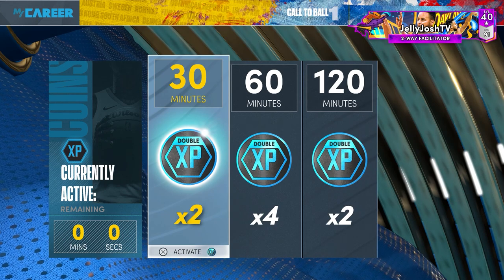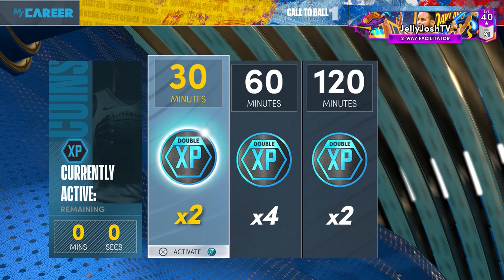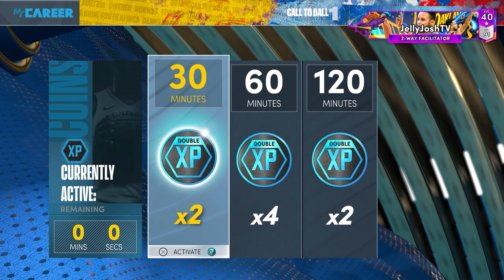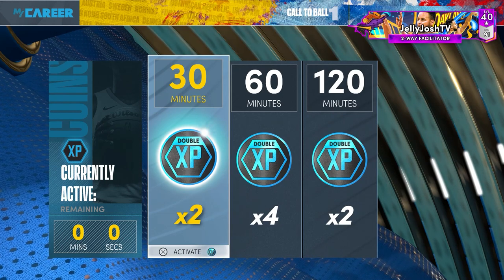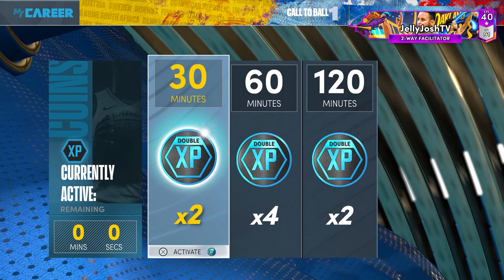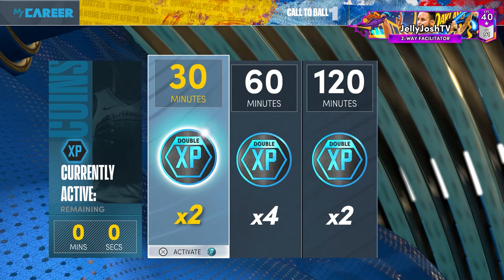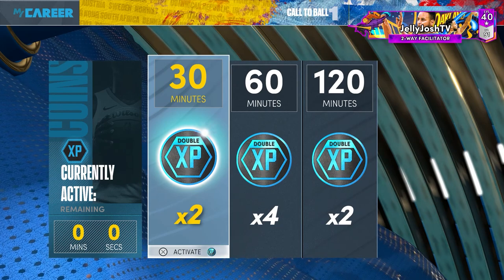Another way to hit level 40 is to save your XP tokens and do not use them until there's a double rep event, because when there is a double rep event you're going to get quadruple rep — the XP token stacks on top of what already is double rep. So just use your double XP tokens wisely. I would only use them when there's a double rep event in park and then just play park. But other than that, when there's no double XP, just play rec and you're going to hit level 40 fast.